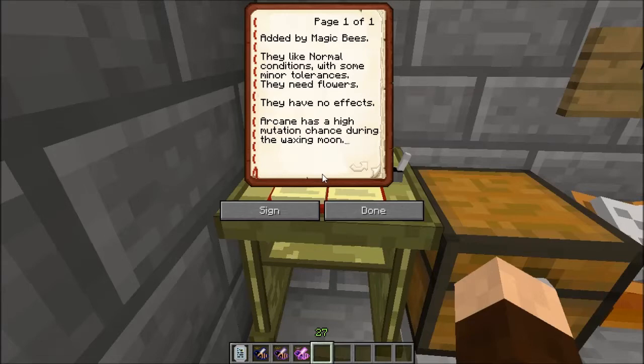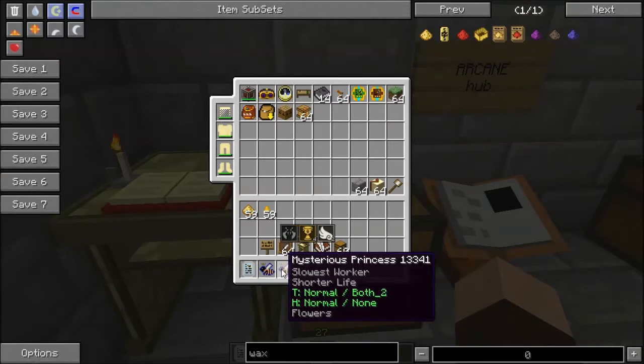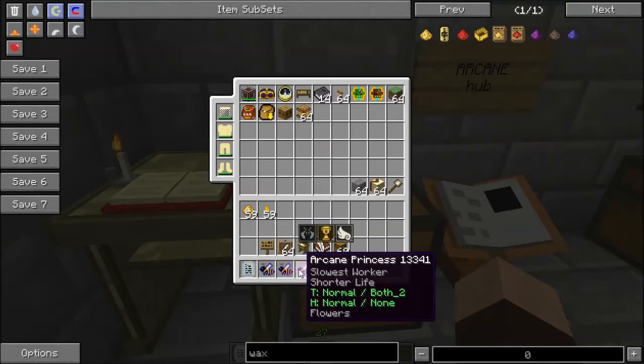Waxing means it's becoming full — anything before the full moon. And that has both two and both two for the tolerance.